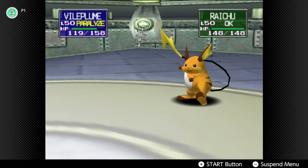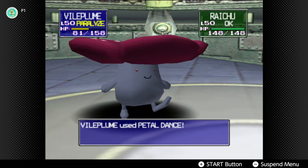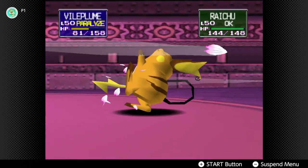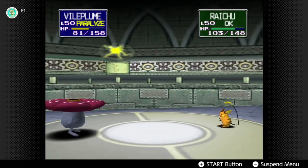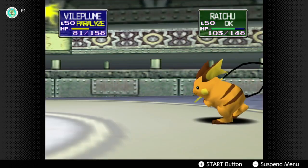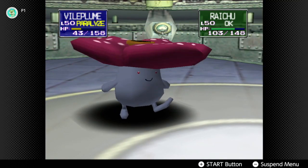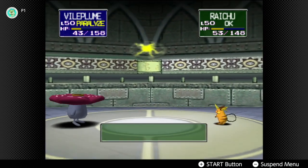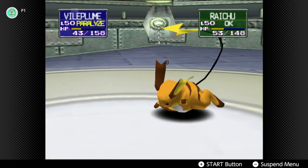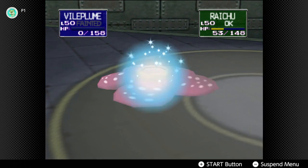But we really need to get this Petal Dance off. Yeah, there we go. I think we're going to lose this, guys — I really do. We may lose. If Vileplume takes out Raichu with the next attack, we should be fine. I think we've lost, guys. There we go — Vileplume just disappears like that.